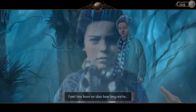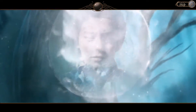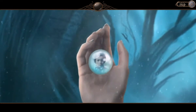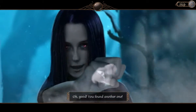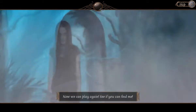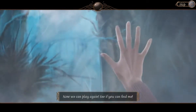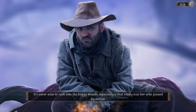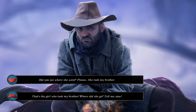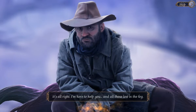Tom, you have no idea how long we've... No, it's her. Tom? He's not really there. Good. You found another one — now we can play again. See if you can find me. No! It's never wise to rush into the foggy woods, especially if that really was her who passed by earlier. Did you see where she went? Please, she took my brother. That's the girl who took my brother. Where did she go? Tell me now. It's all right — I'm here to help you and all those lost in the fog.